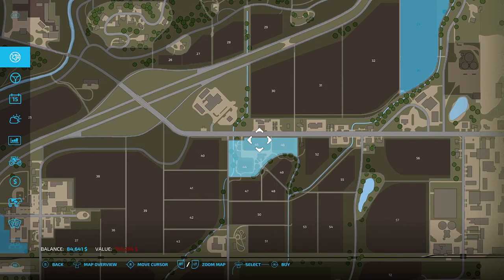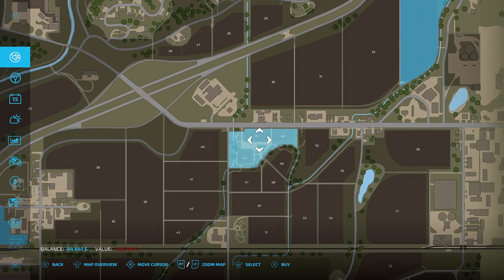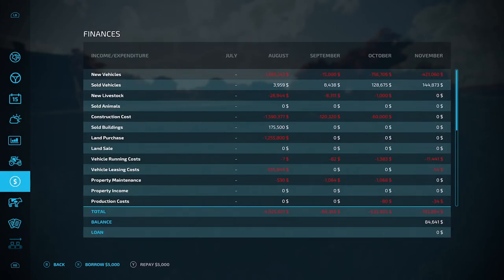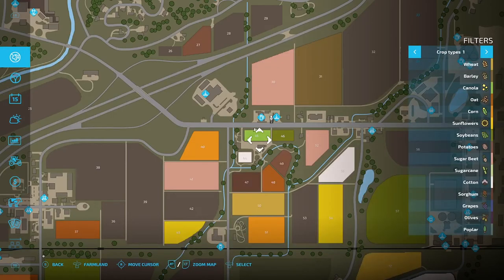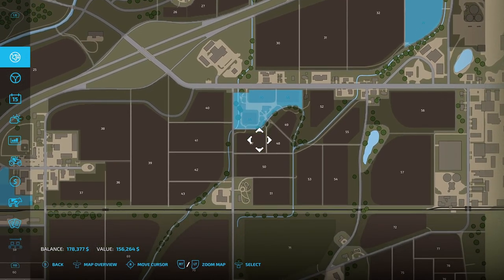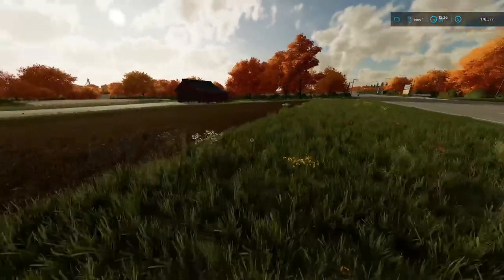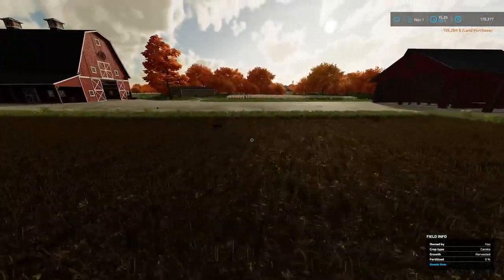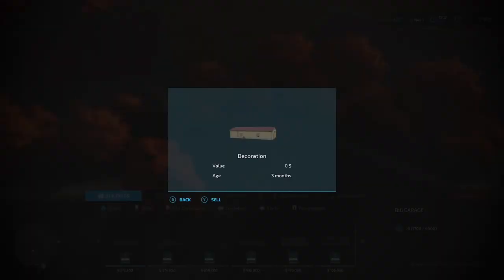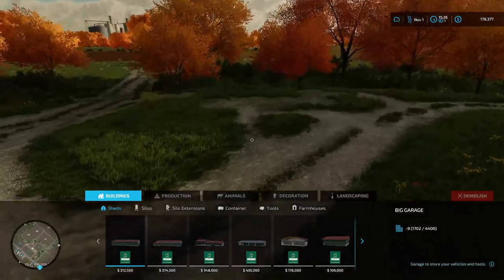It's going to cost us $156,264, so I'm going to take out a $250,000 loan. Let's go down to the money and borrow - there we go, $250,000. Then I'll go up and buy the land. Perfect - that leaves us $178,000 in the bank still, which gives us plenty for doing our landscaping when we get to it.